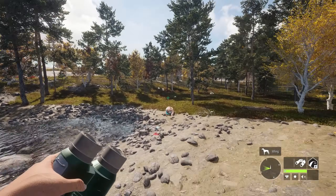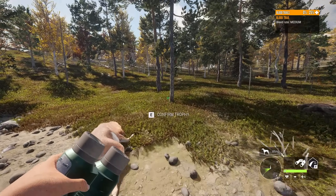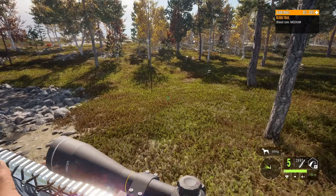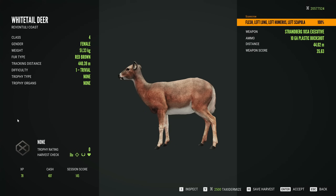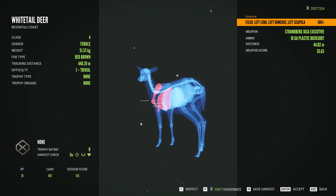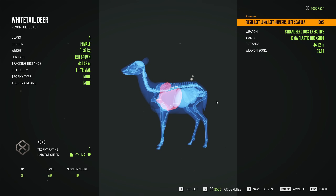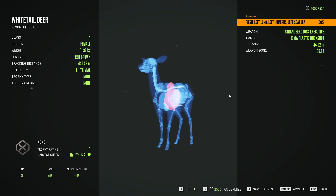How is everybody doing? I hope you guys have been having a fantastic day. Today we're going to be testing out the 10-gauge buckshot because in the past we've tried out the 12-gauge buckshot, and it just didn't perform to the expectations that a lot of people wanted it to, including myself. Buckshot unfortunately has never been as strong in Hunter: Call of the Wild as it would be in real life, and because of that not many people use it.